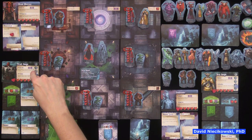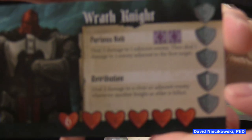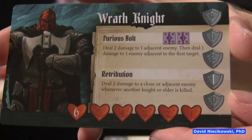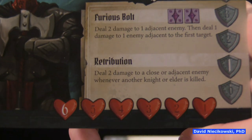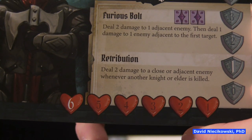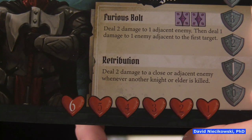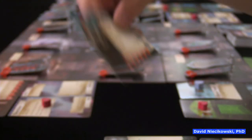The knight has a starting health and one defense. Since we're in control of the knights, we can decide when to use the magic if we have the cards. My guy, the Wrath Knight — deal two damage to a close or adjacent enemy whenever another knight or elder is killed. It doesn't matter if it's my turn — it just happens.